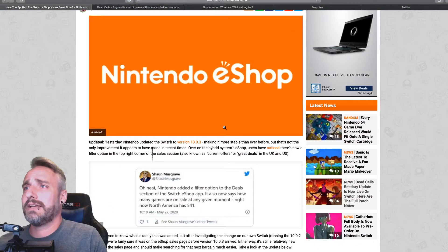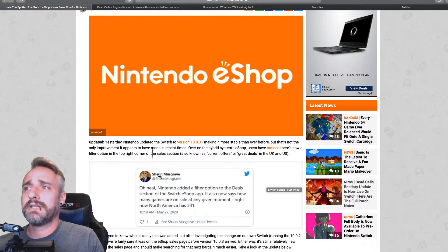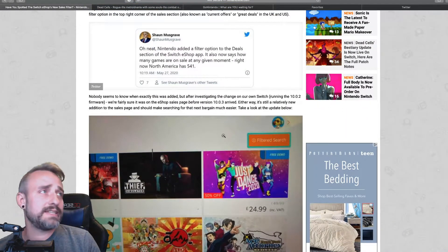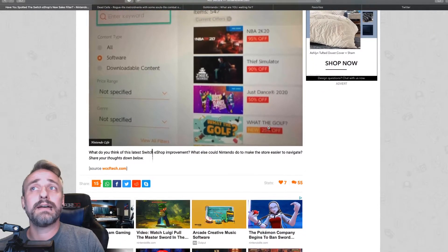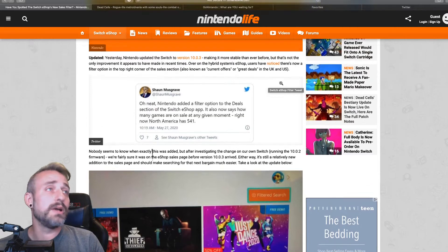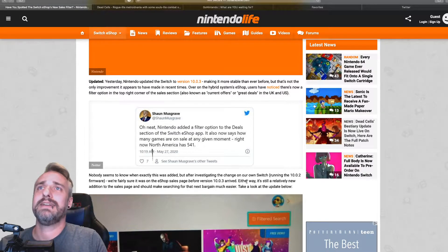Nintendo Switch had an update yesterday, taking us up to version 10.0.3. This Nintendo Life article from Sean Musgrave on Twitter notes that Nintendo added a filter option to the deal section of the Switch eShop app. It now shows how many games are on sale at any given moment — North America has 541, Europe has 547. You can press Y for a filtered search with various filter options showing all games on sale and how significant the sale is. Nobody seems to know exactly when this was added, but they're pretty sure it came along with update 10.0.3.